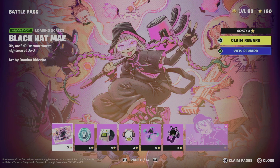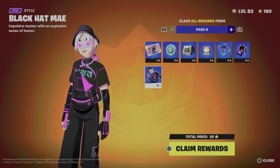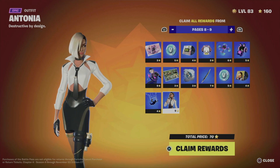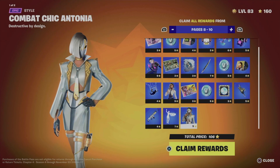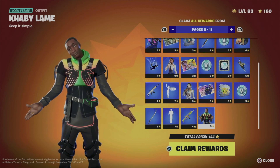As long as you don't skip anything you should be okay. I recommend claiming all pages. I'm at level 83 right now, which means I can claim quite a few pages. On the bottom right of my screen I can see 'claim pages' — pressing square I can see page 8, then move on to page 9, page 10, and also page 11, for a total of 144 battle stars.